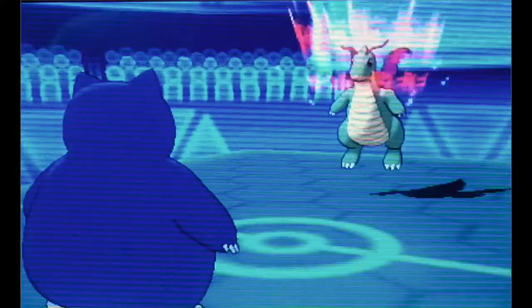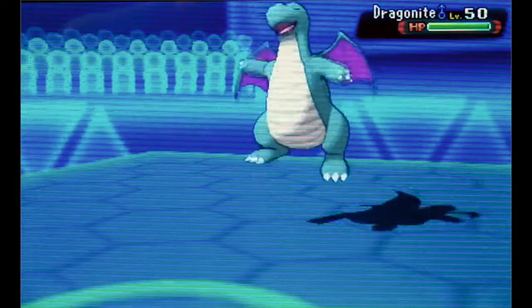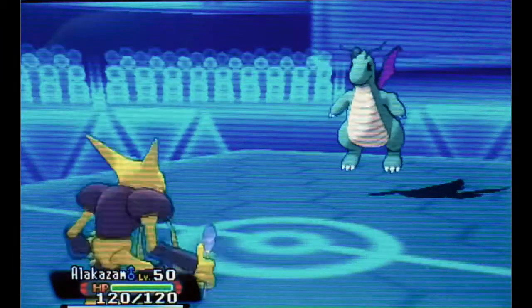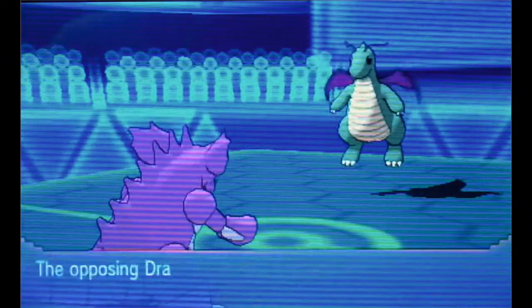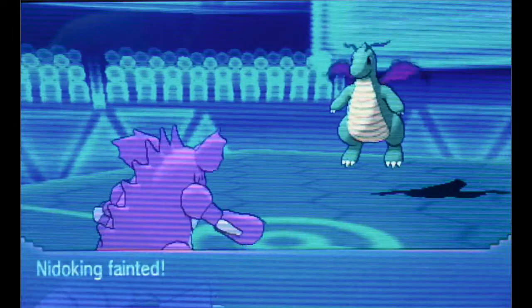Now I could have stayed in and gone with an Ice Beam to break the Multiscale that the Dragon Knight might have, and then I'd be ready to bring in Slowbro, because I know my Slowbro can take a few hits from Dragon Knight at plus one. But in this scenario I really played that poorly. I really should have stayed in with my Nidoking — you know what that means: we're going to get swept by a Dragon Knight. We lose this battle and I could have played that a little bit better.